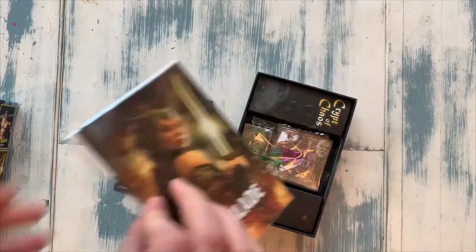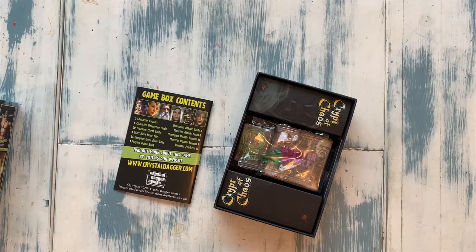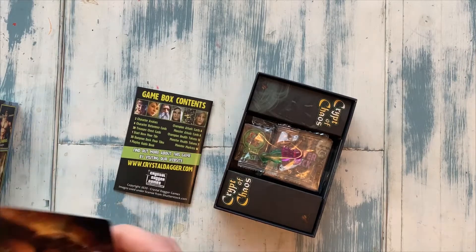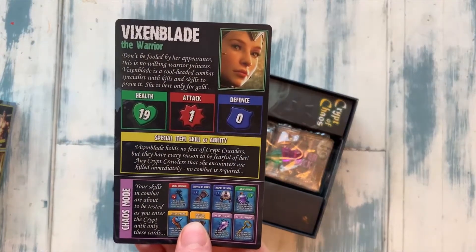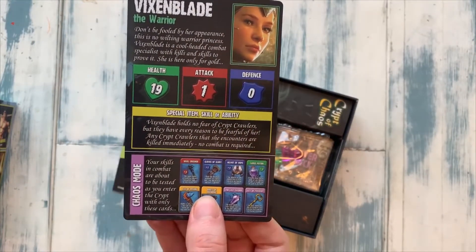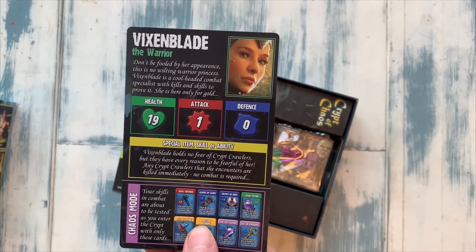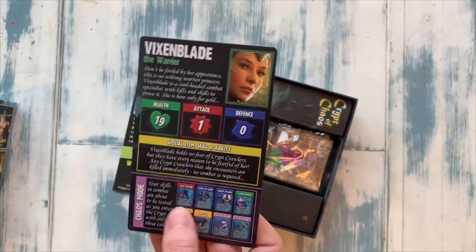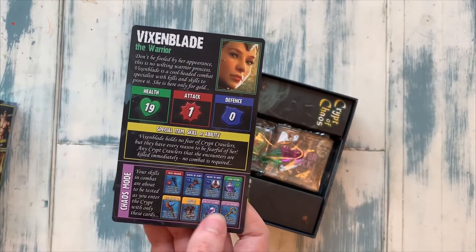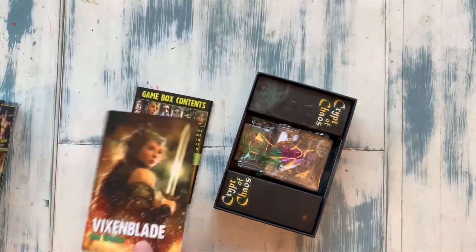Let's have a look at the characters themselves. So let's take a look at Vixenblade the Warrior. She's got a decent health, one attack and zero defense. Vixenblade holds no fear of crypt crawlers but they have every reason to be fearful of her — any crypt crawlers she encounters are killed immediately, no combat required. And in chaos mode she's got these abilities and items at the bottom. You only start off with these items. That's Vixenblade the Warrior, one of the characters you can choose.